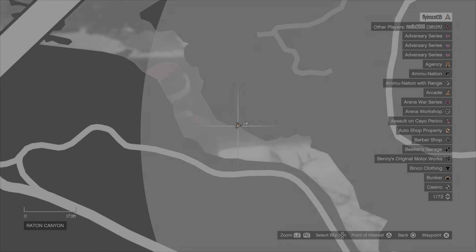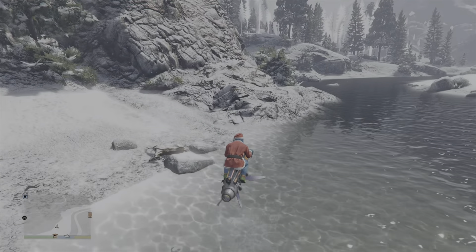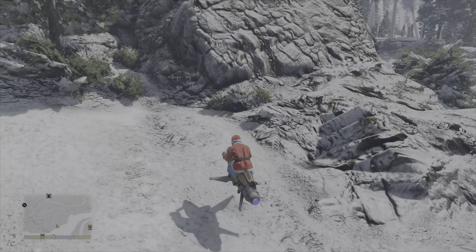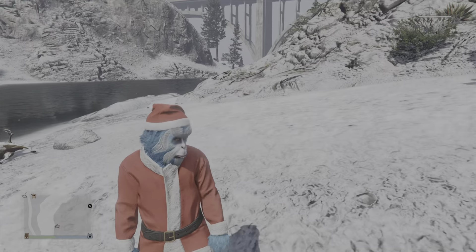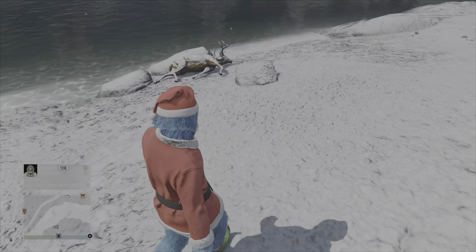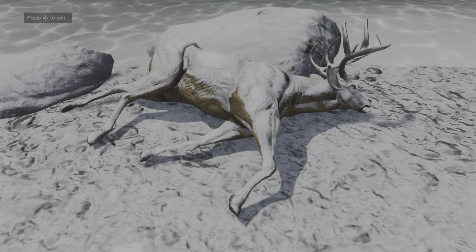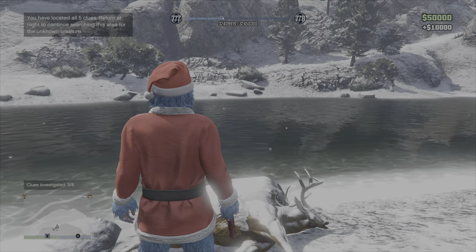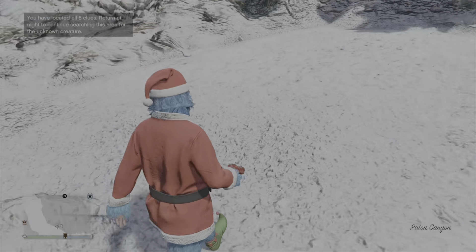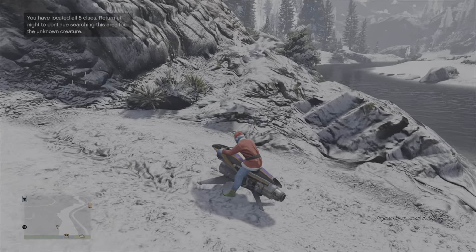The last clue to investigate is located right on the riverbank at this location here. This clue is in fact the body of a dead deer, which has the scratch marks from the yeti after being attacked by it. So once again we are walking up to it, and once we get the prompt we can press right on the d-pad to investigate the clue. Again once we've investigated that we can press right on the d-pad to leave.